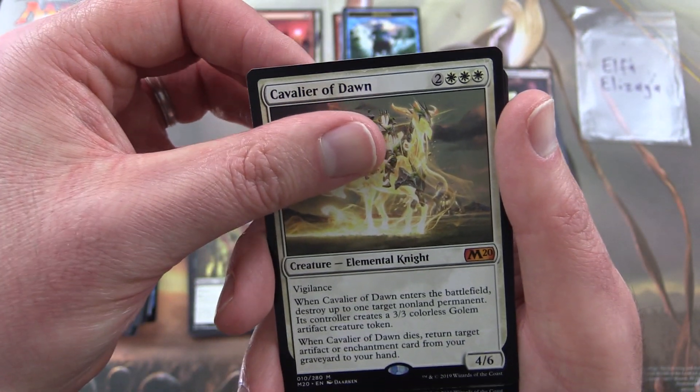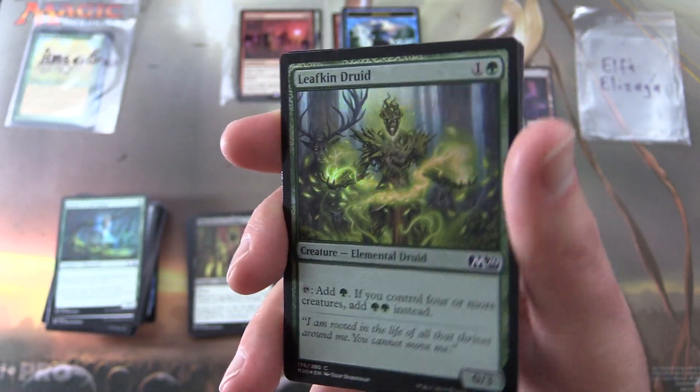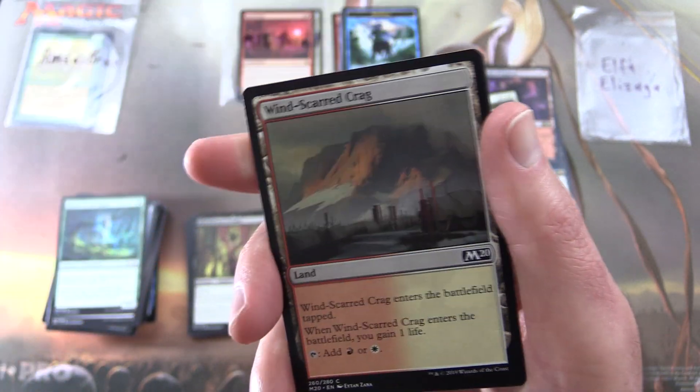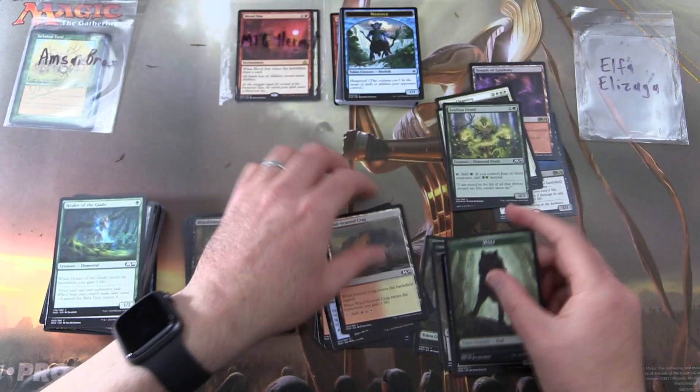Where's our second mythic? It is not here, but you do get a foil Leafkin Druid with some nice green foiling on that. And a Wind-Scarred Crag and a Wolf Token.